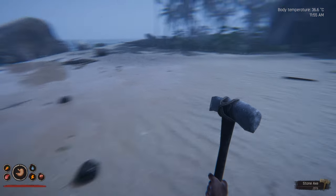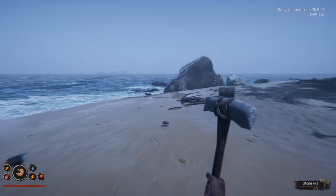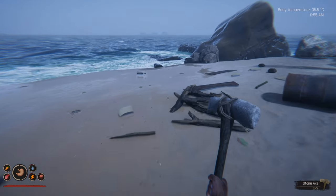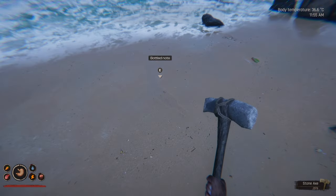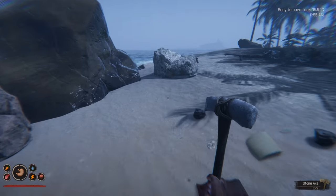We've set up a little base on the previous island as well — nothing much special, but just in the cave. Look at this, a message in a bottle too. We just set a little bed up and a fire, just somewhere to rest.